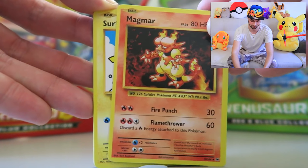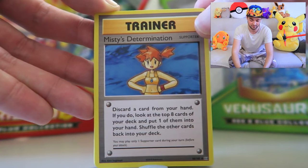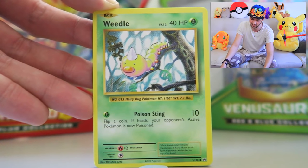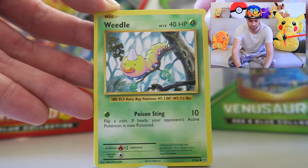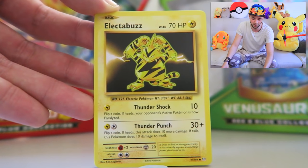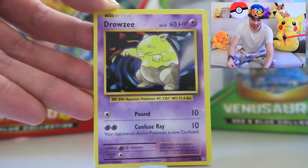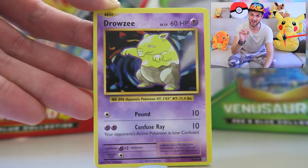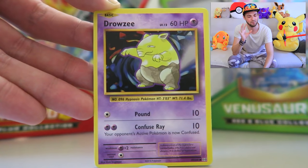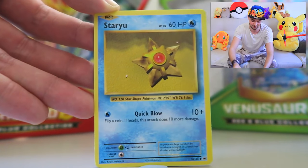Magmar making a bold entrance to kick off this pack. Another Surfing Pikachu — love that! We've got Misty as a trainer card. Never really a tough gym leader, unless you've gone for the water starter Squirtle and you've got nothing to counter her. We've got Weedle as well. Electabuzz and Magmar seem to come in pairs. No Jynx yet — maybe she'll pop up in a second. Drowzee — I think Drowzee's been tainted by the fact that it spawns so much in Pokemon Go.